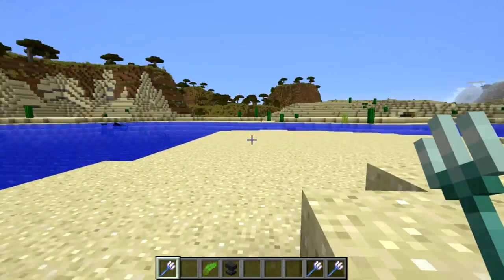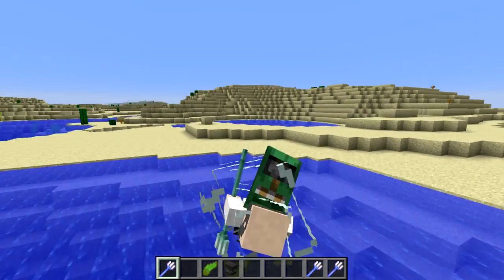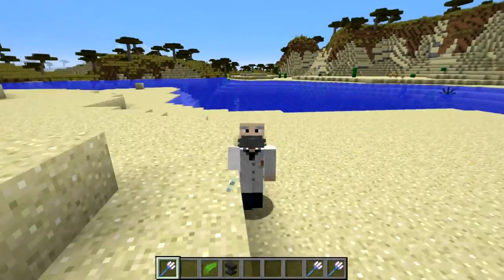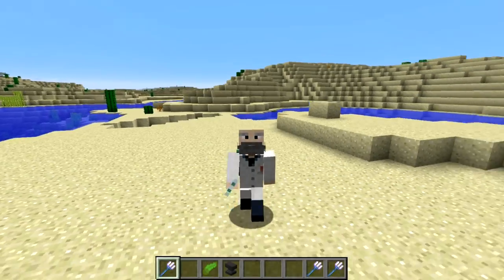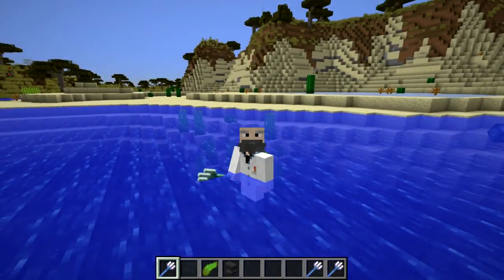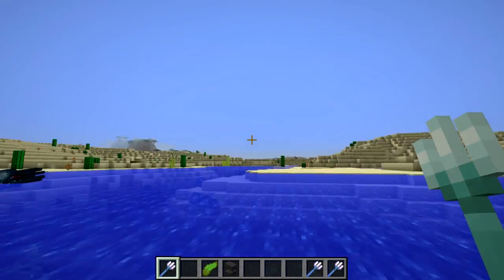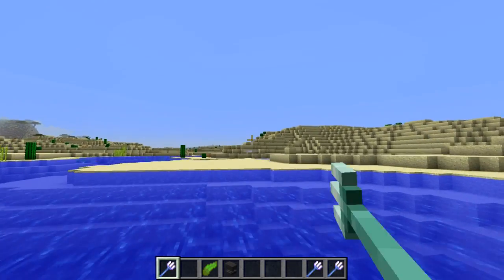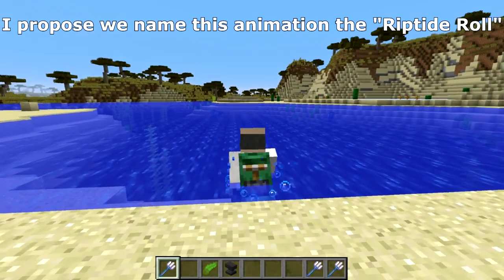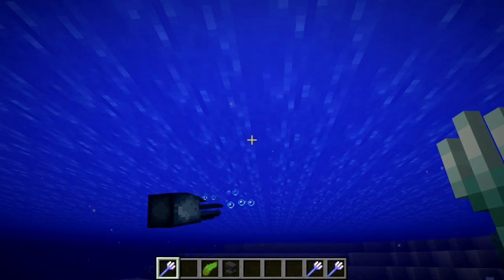There's also a new animation with Riptide — a spinning tornado animation visible in third-person F5 mode. In first person it looks fine. You have to get back into water or rain to use it again. This is a really effective way to close the gap on mobs — for instance, getting to shore to start fighting. That is a pretty awesome new mechanic with the Riptide enchantment.